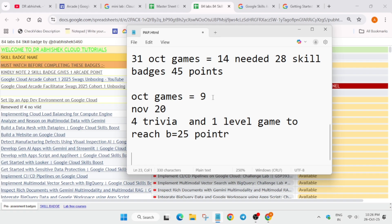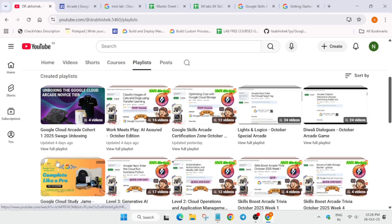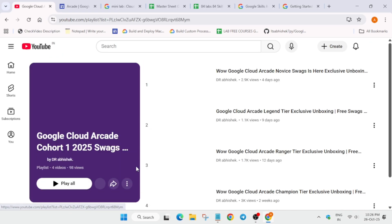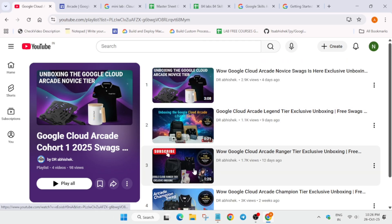Plan your journey according to the calculation we covered and complete everything accordingly. For any queries, comment below. The goodies unboxing playlist for this cohort is shared in the description. For the next cohort, the prize counter will open in January 2026.